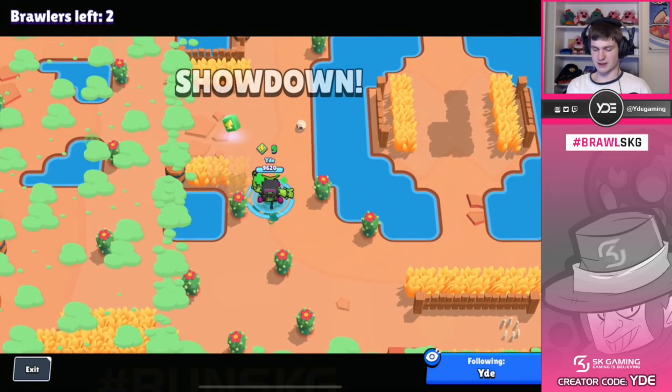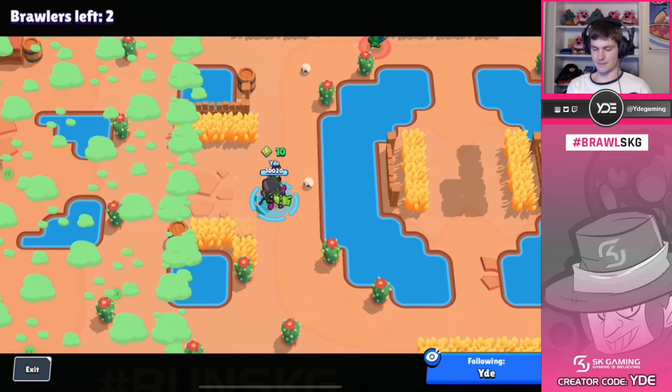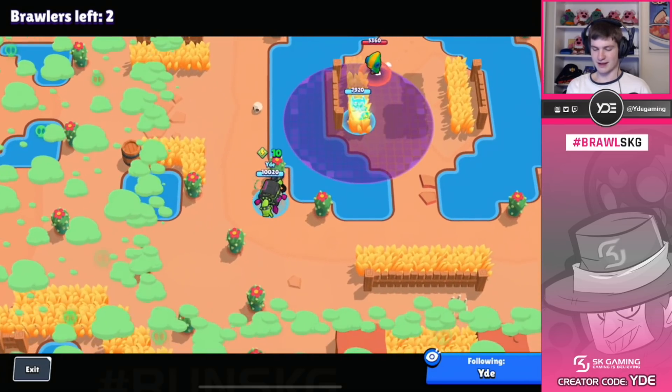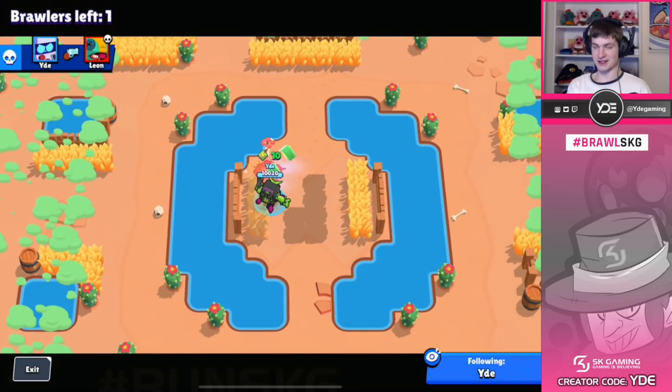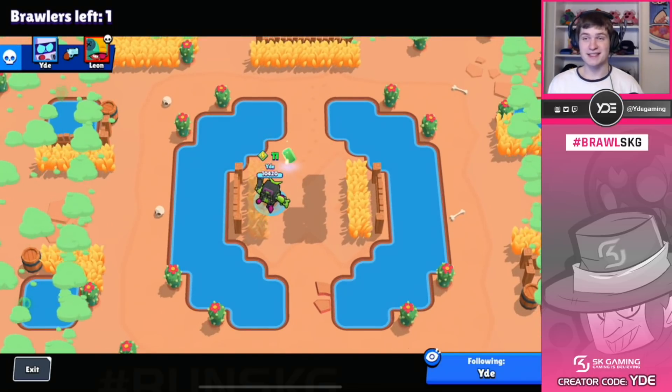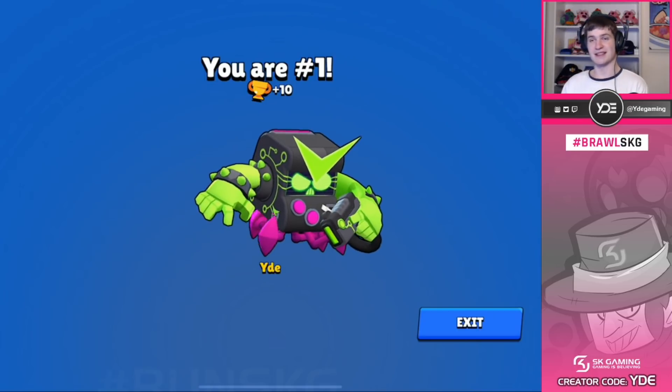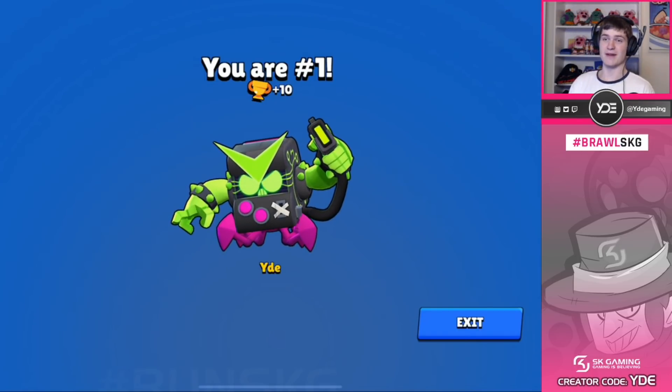There's only one guy left and it's a Leon - he's just gonna be going casually towards the middle. I put my turret down and there we go, he definitely did not expect that. The thing is right now since gadgets are so new, nobody expects them - nobody expects just an 8-Bit coming out from a turret. GG for the first game, now I'm gonna be playing some live games so let's jump right into it.